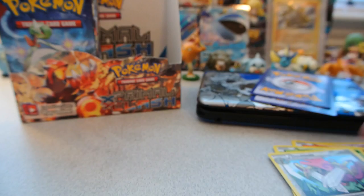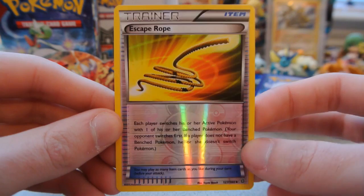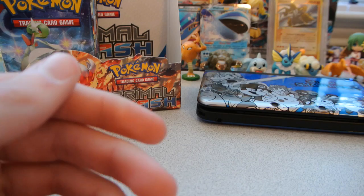Pack 18 (left side): Nidoran Female, Tentacool, Torchic, Hippopotas, Surskit, Teammates — I'm actually going to set that aside since I need it for my set — Double Colorless Energy, and Freshwater Set. The reverse is an Escape Rope, an uncommon — very nice trainer reverse. And the rare is another Nidoqueen Regular Rare; those were almost back to back.